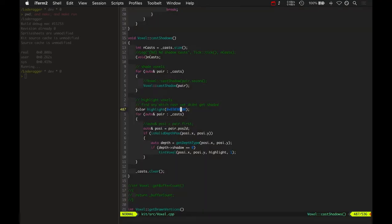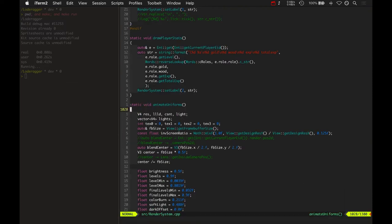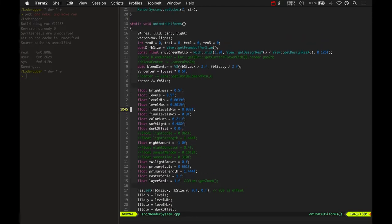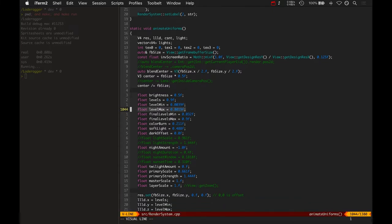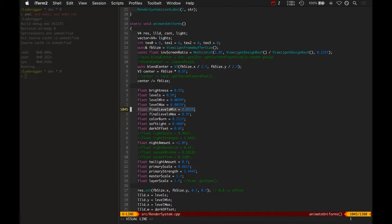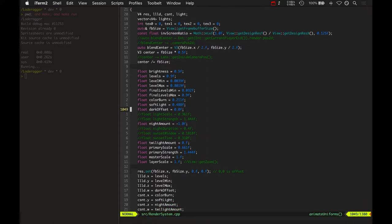Let's see some of the code. We're looking at the voxels render system — render systems, animate, uniforms. That's kind of the core of all this: passing in data to the shaders, and there's a ton of it. This is a lot of the stuff from Songbringer with some tweaks for the latest engine. There's things like overall brightness level, level min and level max — like the levels effect in Photoshop, the bottom and top values. There's the final combined shader and the blend shader. The blend shader does a lot of the lighting effects, and the combined shader handles blooming and blurring. There are two levels being applied, some color burn, some soft light, and dark offsets.